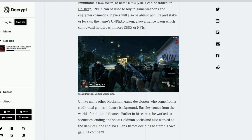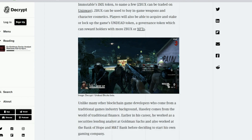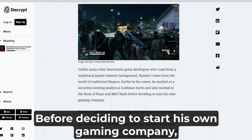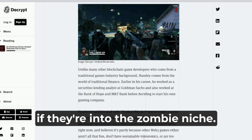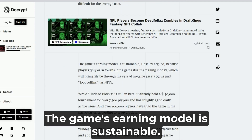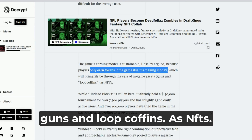This right here is an image of the game. Unlike many other blockchain game developers who come from a traditional games industry background, Halsley comes from the world of traditional finance. Earlier in his career he worked as a securities lending analyst at Goldman Sachs and also worked at the Bank of Hope and M&T Bank before deciding to start his own gaming company. He said his goal with Undead Blocks was to create a game that anyone would want to play if they're into the zombie niche. He doesn't see a lot of other Web3 games getting traction right now, and he believes it's because they're not fun. The game's earning model is sustainable, Halsley argued, because players only earn tokens if the game itself is making money — primarily through the sale of in-game assets, guns, and loot coffins as NFTs.